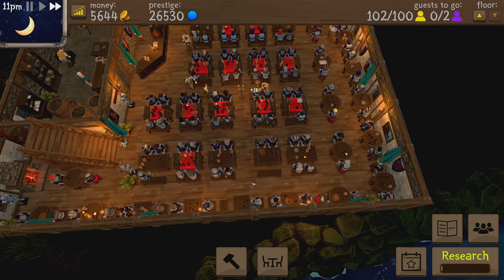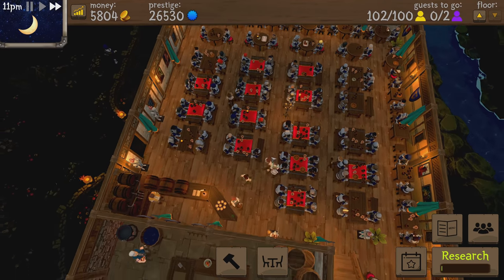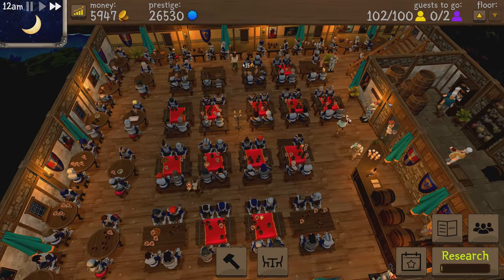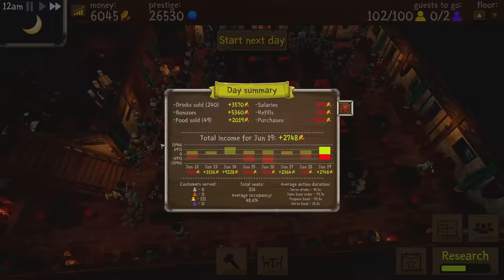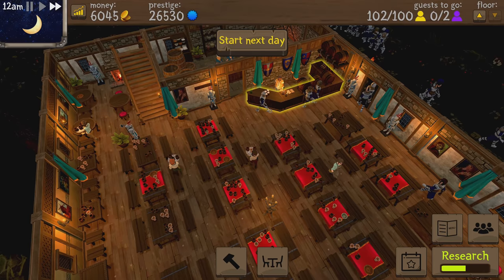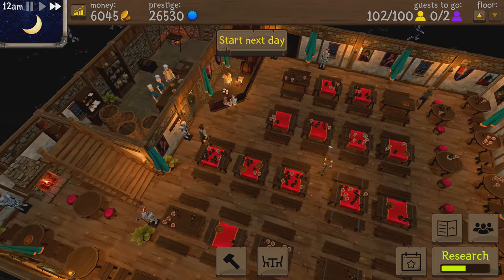Look at how many drinks they can carry at once — they just whoosh and all the drinks are gone. That perk is so good. If I can get all my servers to have that perk, we'll be able to serve so many more customers. It's a two-fold benefit: you can serve more people because you deliver drinks ordered, and it's less work for servers since they don't have to go back and forth as much.